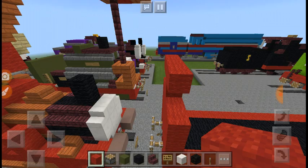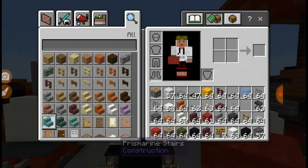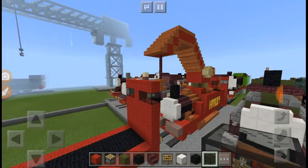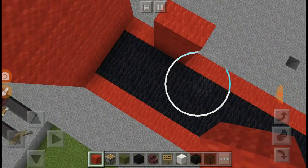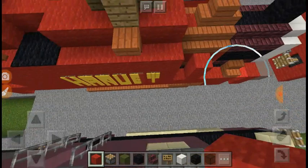Then you want to get black glass for Harvey's windows. You also need red wool — you want two blocks of space and add two by two. Do the same thing on the other side.